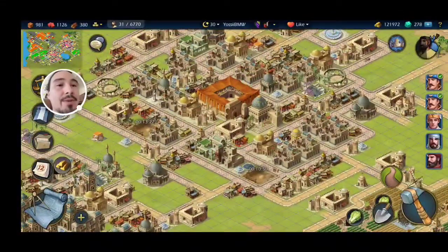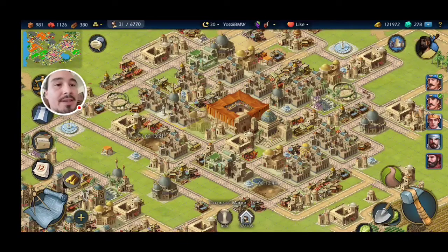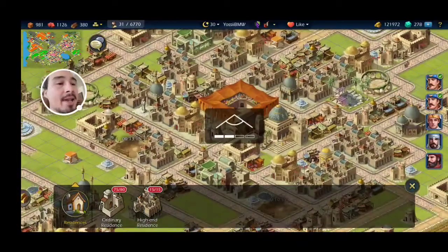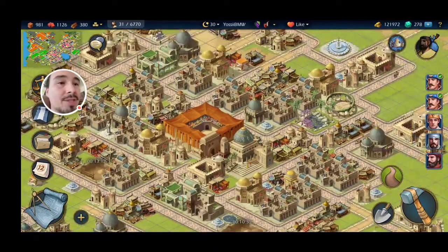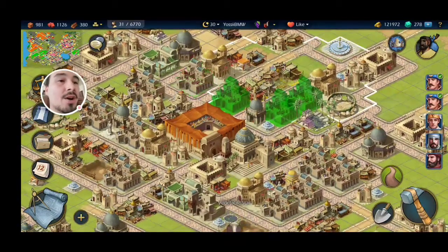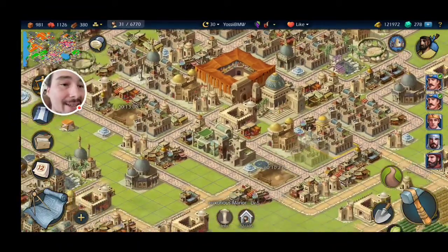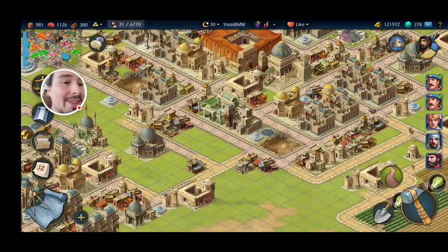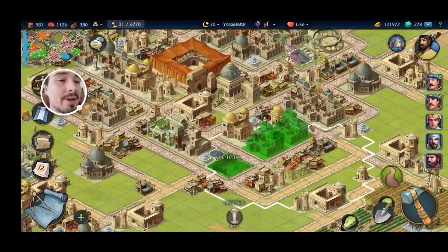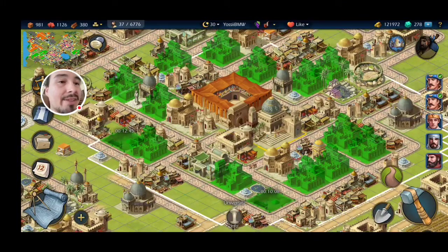What I was doing was building out my luxurious housing — these high-end residences here. I'm rearranging them so that there are two next to each other and they share all these commerce buildings. I'm trying to make it so that everything's under the Coliseum and everything's under the university. They need decorations, water, and all the commerce buildings.